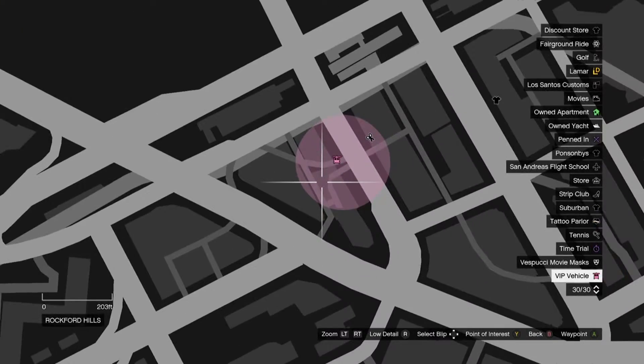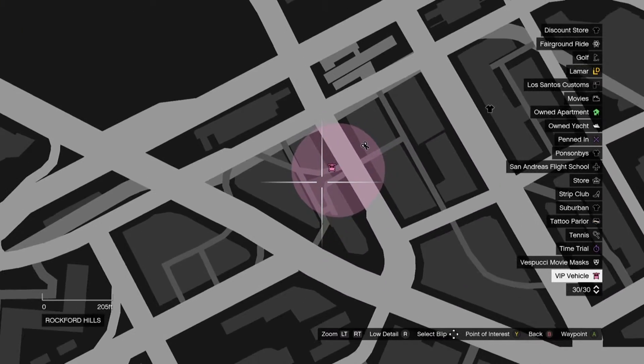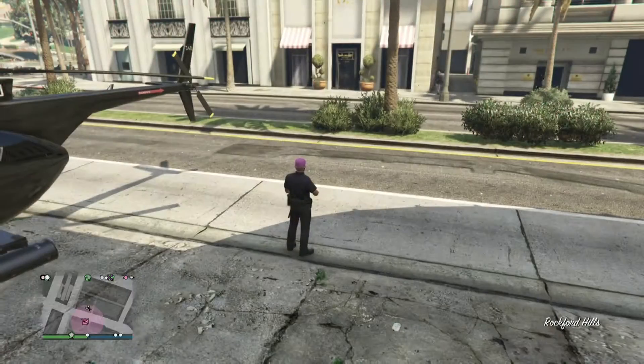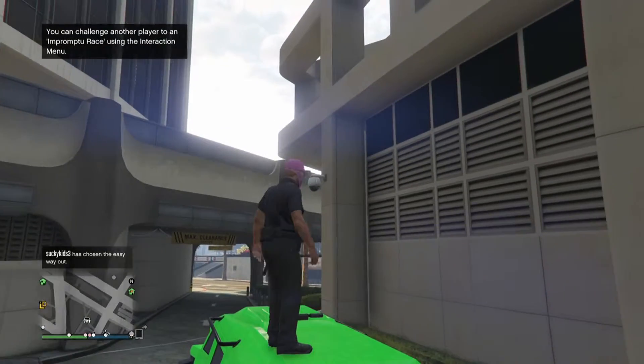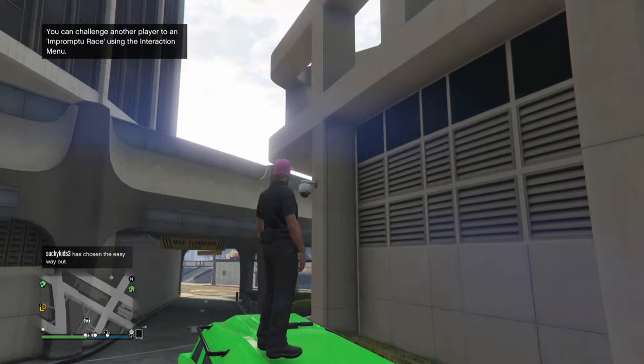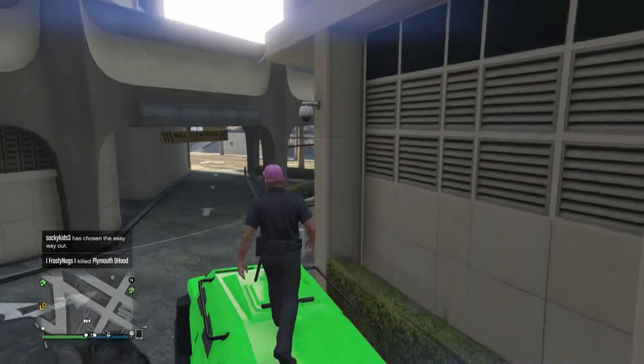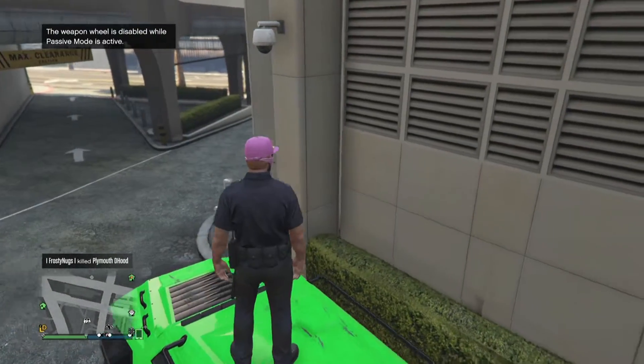So for this next glitch, you're going to come to this location with a big car or truck — I suggest the Insurgent. If you don't have that, it's fine. You guys are going to want to line up the car over here by these bushes, close to them, and walk up to the side.